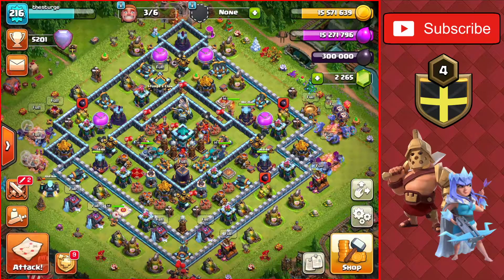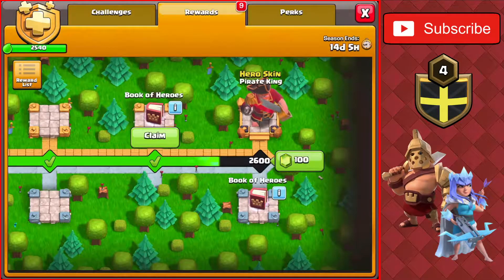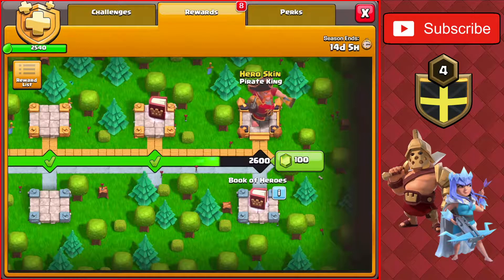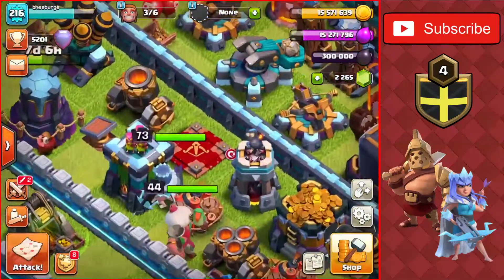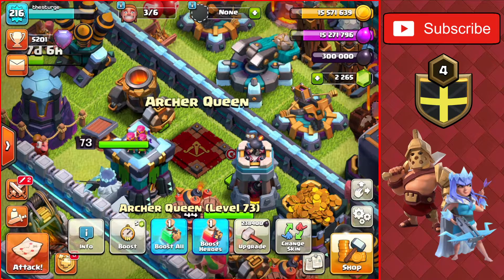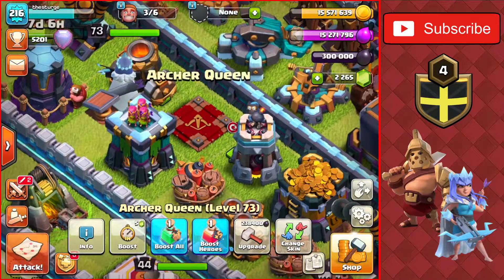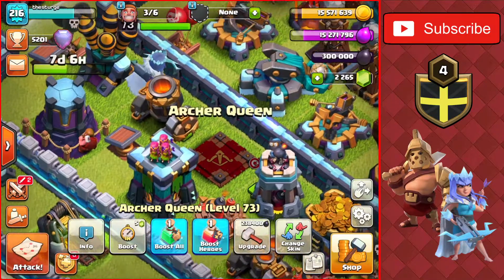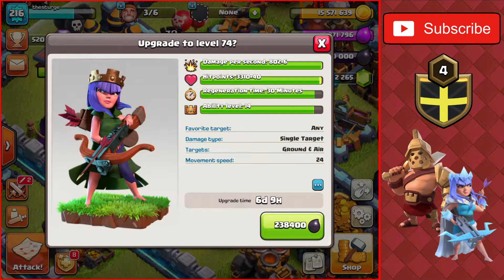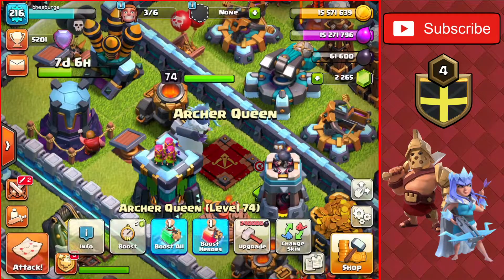We're going to do a couple of attacks as well as upgrade a few things, but we have full dark elixir so we can't do any attacks without upgrading something first. We have a book of heroes in the season challenge which I'm going to collect so we can upgrade the queen. I'm going to get her to max this video, as well as unlocking the pirate king - a jam-packed video today. We're going to upgrade the queen; she costs 238,000 dark elixir.